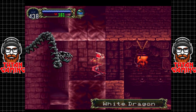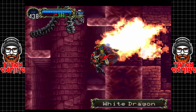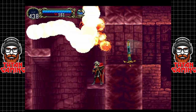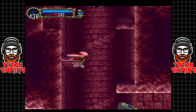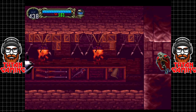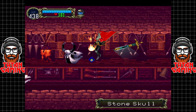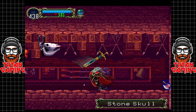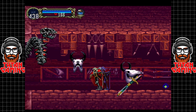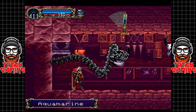I'm definitely getting the feeling that we're under-leveled here. That thing really hurts if it hits us. We could probably defend against it if we used some sort of fire armor, however I don't think that's super useful right now. These stone skulls appear to be invulnerable - at least I haven't found a method of dealing with them. There's our aquamarine.